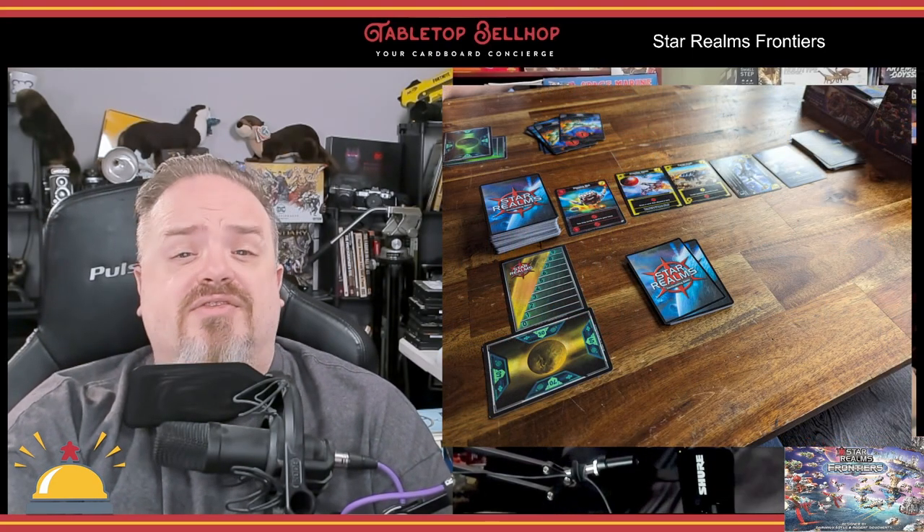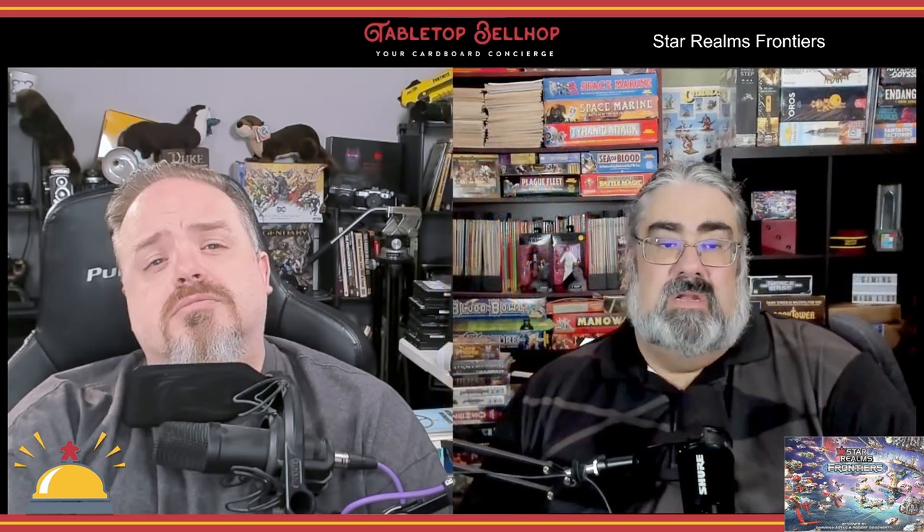For anyone who hasn't played Star Realms, here's a high-level overview of the basic two-player game. Each player starts with 50 authority — the hit points in this game — and a deck containing eight Scouts and two Vipers. The 80 trade cards are shuffled and six cards are flipped face-up to become the market. The deck of Explorer cards is placed next to the market. The first player draws three cards, their opponent draws five, and the game begins. Players play their cards in any order, generating either trade to buy cards from the market, or combat to reduce the opponent's authority.